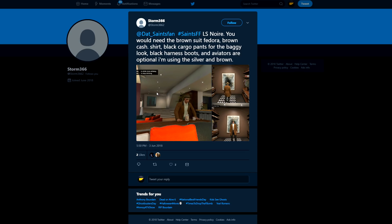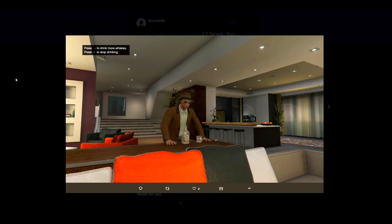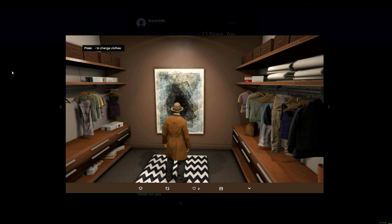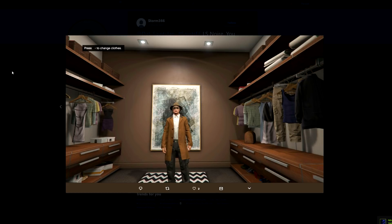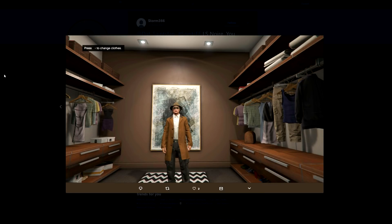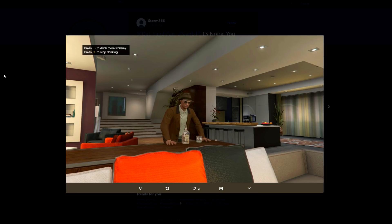Then we have Storm with his Los Santos Noir — instead of L.A. Noir — outfit. You would need the brown suit, fedora, brown shirt, and some other stuff. It looks like an old school detective outfit. I like how in one picture your guy has a grumpy look on his face, which I think is really fitting. If you're going for an old school detective look, this is a pretty awesome one.